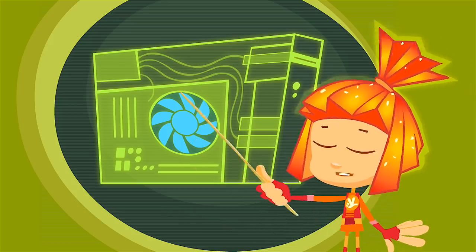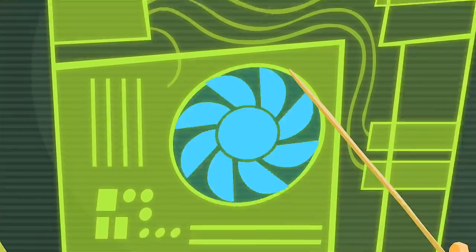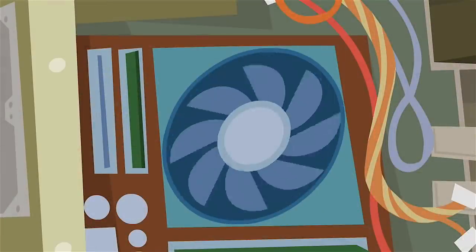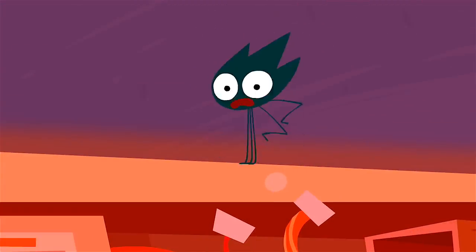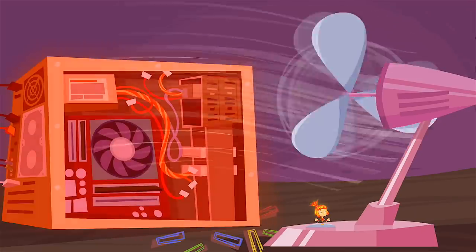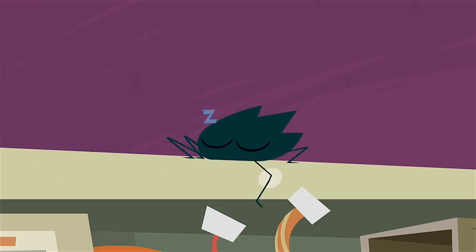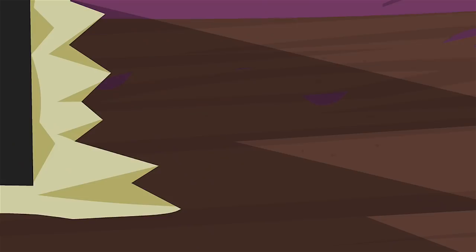A computer can only run when all of its parts are working. And even though a fan looks like nothing more than a simple little engine with a propeller, the computer couldn't work without it. It has the very important job of keeping all of those other parts cool when they start heating up. It cools down the inside of a computer by blowing a stream of air. But if the fan gets dirty and starts working poorly, the computer might get overheated and turn off. Or it can simply break!